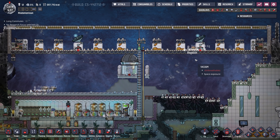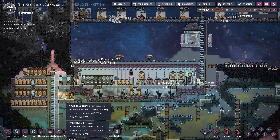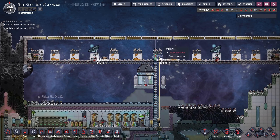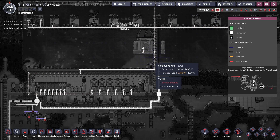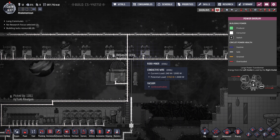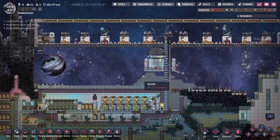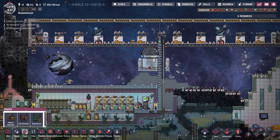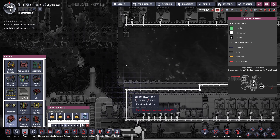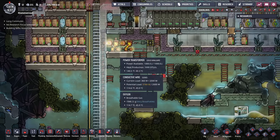It eventually did close, as you can see. But these power transformers can only supply 2,000 watts, and all of the devices up here really draw more than that. There's a potential load of 5K, but that's only if all the robominers are mining at the same time, so that's not likely to happen. What I'm going to do is add in two more power transformers.